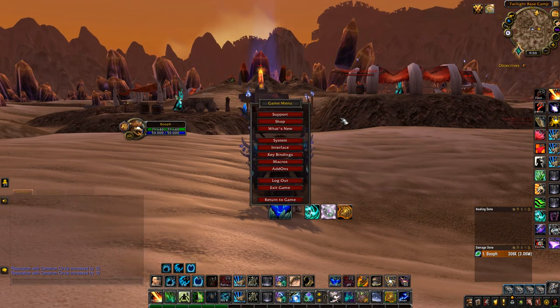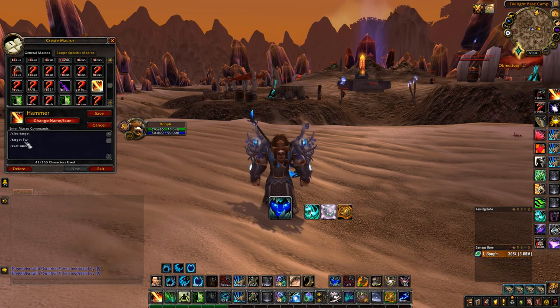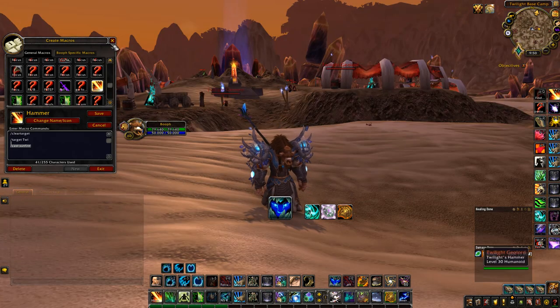If you're a druid or a ranged class, I recommend using a macro something like this. It says clear target, then target 'twi' — which is the start of all the monsters here that we want to be killing — and then cast sunfire. You just change out sunfire for your own move, like if you're a mage use Icelandic or something like that. Whatever you play, you can change that last bit and it will automatically cast onto these twilight mobs.